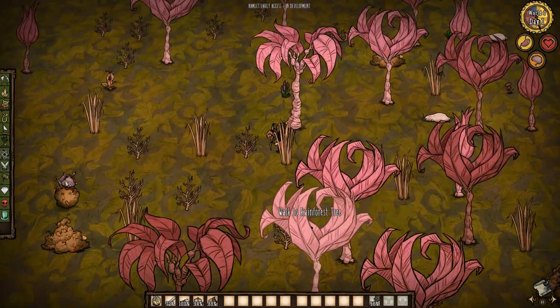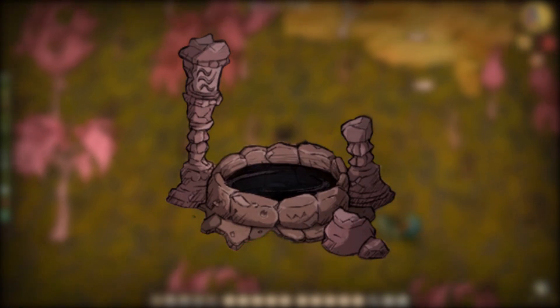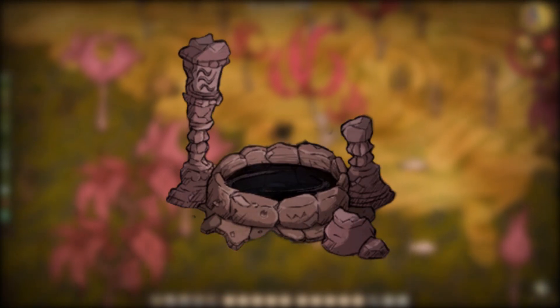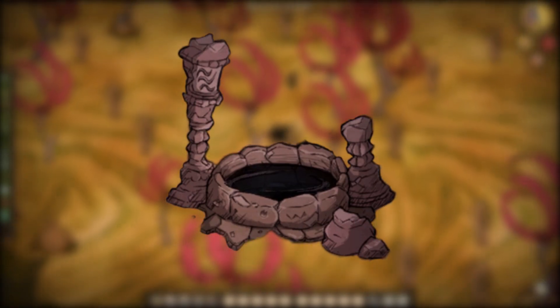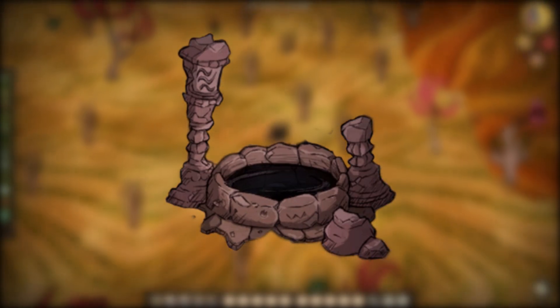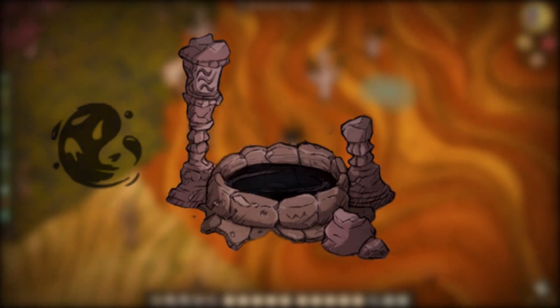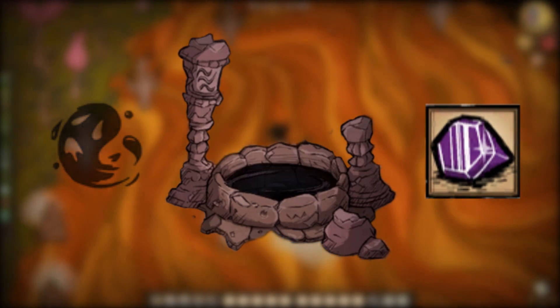Now, this update that added the Aporkalypse event to the game also introduced the End's Well, a naturally spawning structure that can be found in the ancient pig ruins, which also contain the Aporkalypse calendar. This structure is a colossal, game-changing addition to the game, adding to Hamlet a renewable source of nightmare fuel and, more importantly, purple gems.